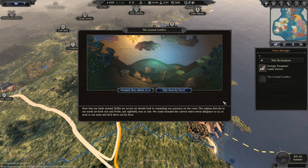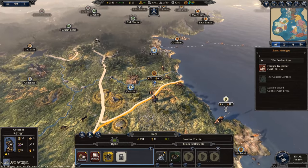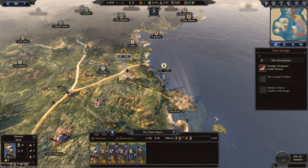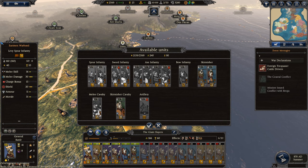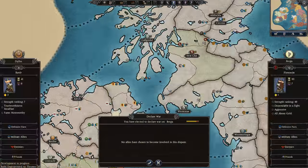Next turn and we have the coastal conflict event. Basically we can demand that the Brega faction to the north submit to us and bend the knee — we'd gain control of their settlements but the people would be upset — or we can take them by force, which will please our people, which is what we're going to do. We now have a mission to own all settlements in the province of Brega. They've moved an army to the south, so I'm going to move into a settlement, recruit some axemen and archers, and declare war and go straight in.